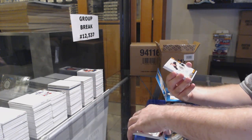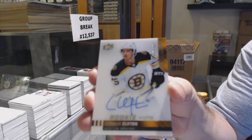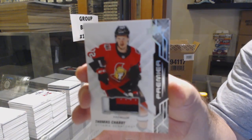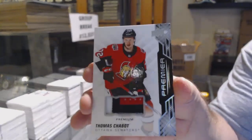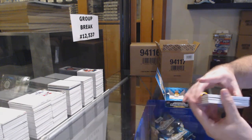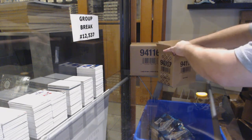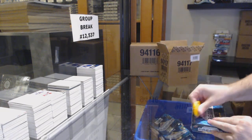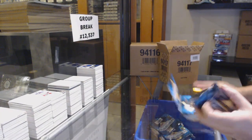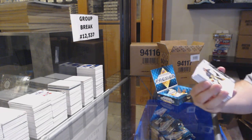We've got a /299 Jack Eichel, an upside-down /299 Nico Sturm, and a rookie patch auto /149 Kade Primo — this is the Hit Select, yes sir. We got an acetate rookie auto Connor Clifton, a base patch /25 of Shabbat, and memorable premieres of Igor Shesterkin.